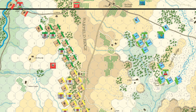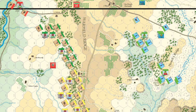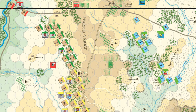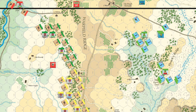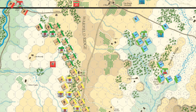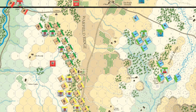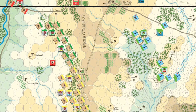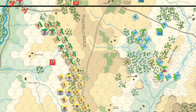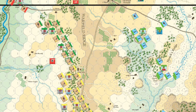Looking over the field, the CSA begins strong but they have no reinforcements — they really need to push hard and capture two hexes of Little Round Top to win the scenario. At the start, Union defences are stretched thin, but they have a strong reinforcement schedule ahead. They'll need to hold, delay, and keep their forces intact to allow time for those reinforcements to come up and hold the line.